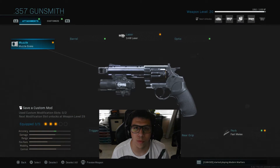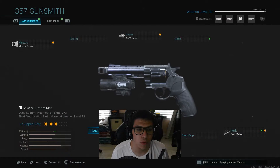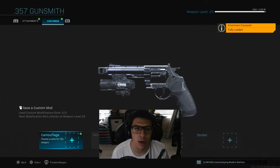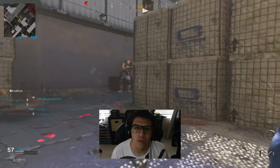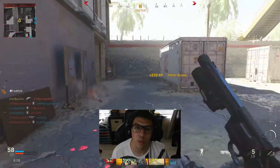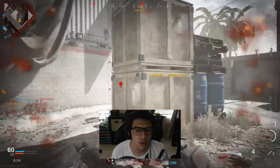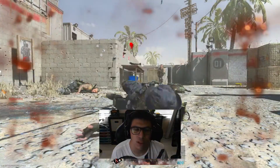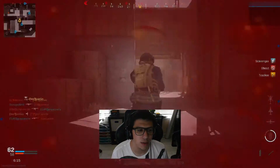For the secondary, you can really do whatever you want. I like using the Magnum — the Renetti or the Magnum is mostly what I use for secondaries anyway, so just use whatever you feel most comfortable with. That's pretty much it for the class setup. In the gameplay I went on 24/7 Shootout to show you how effective it is in close quarters.